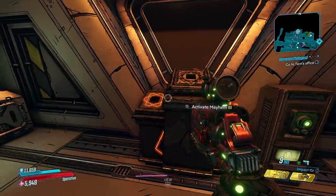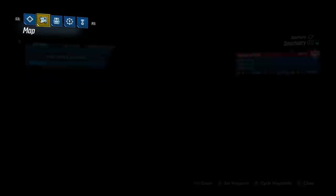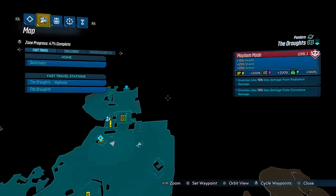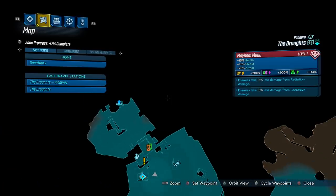Once you activate whatever Mayhem mode you want — we're just going to do Mayhem 1 to show you guys — I'm going to go ahead and fast travel and fight a boss. So as you can see here, these are our Mayhem modifiers. Enemies take 15% less damage from radiation damage, and 15% less damage from corrosive damage. It also shows you the health, shield, and armor bonuses for each of the enemies, as well as your experience gain, iridium gain, and loot gain.